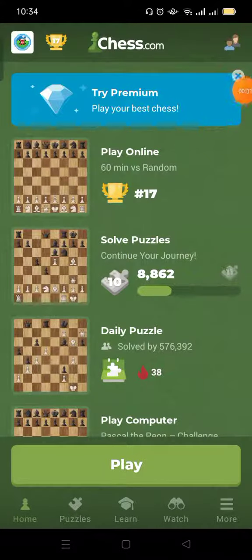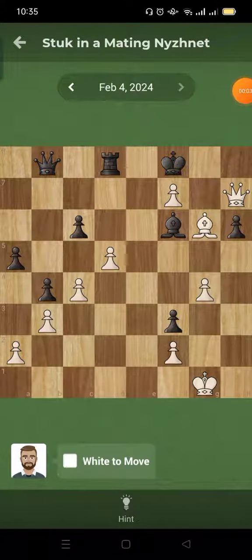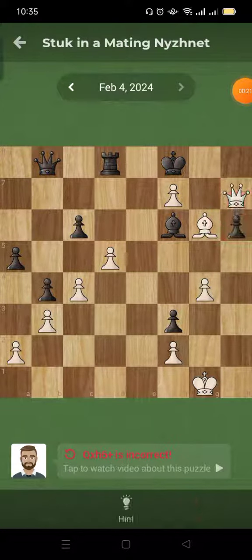This is newbie gameplay with chess.com daily puzzle. Ready? Stuck in a mating net, isn't it? G8 check, King goes e7. Nope. Check with the Queen. Nope. What?